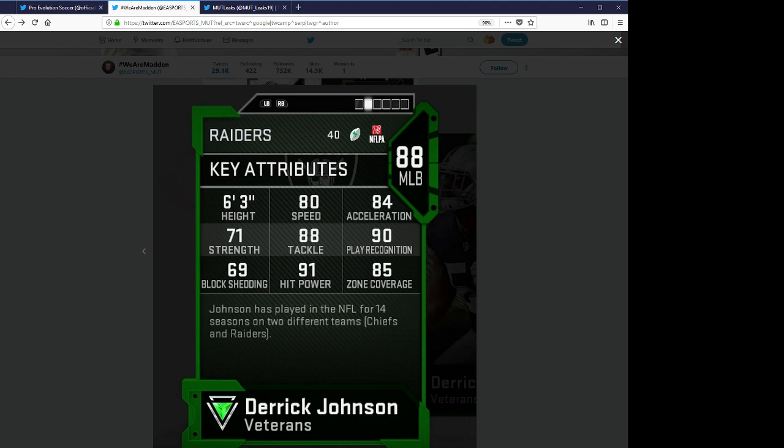I think the reason why nobody's making him right now is because 80 speed — he is kind of a little bit slow. But he does have really good stats. 71 strength is not that good, but 88 tackle, which is really good. Play rec, really, really good — 90. Block shedding, 69. Hit power, 91, which is nice. 85 zone. So that is the Derrick Johnson.